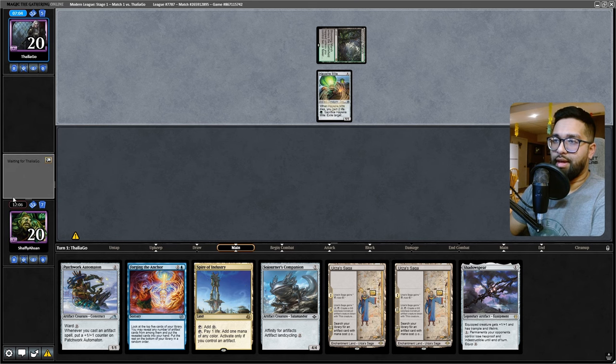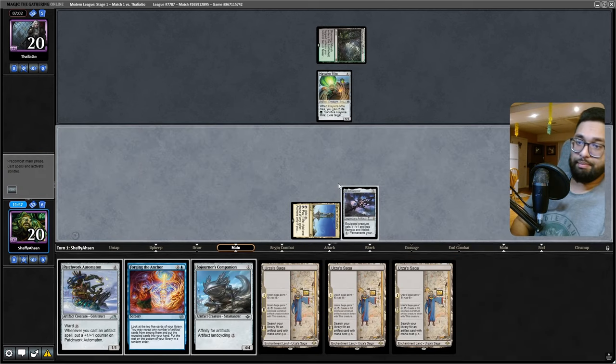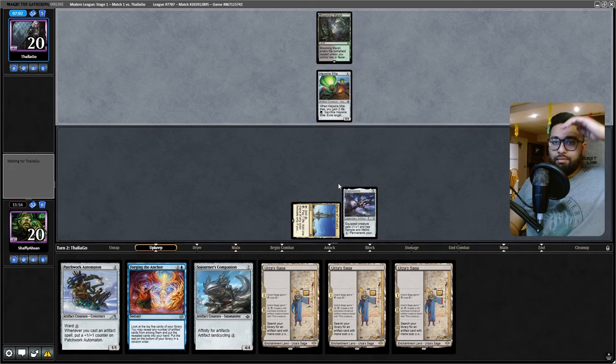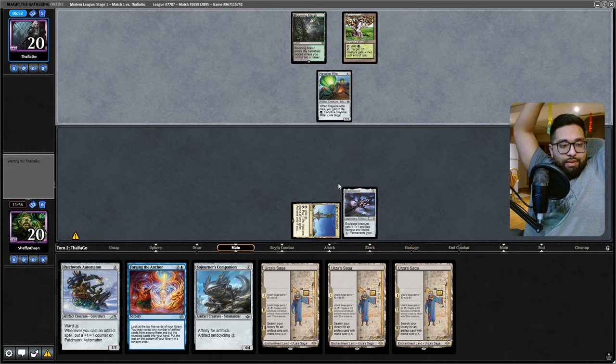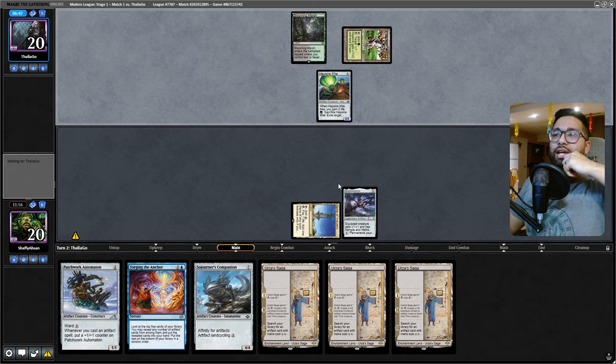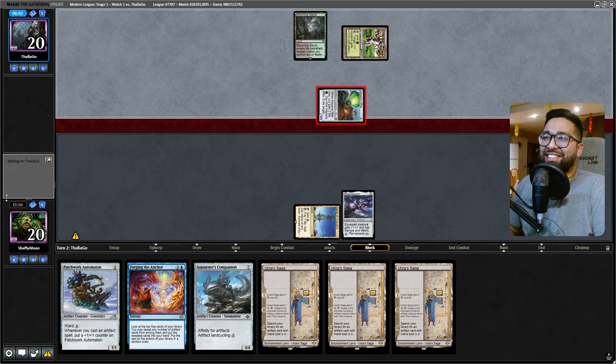I might just play out the Shadowspear and see if they get baited into exiling it. My land base doing this to me is insane. It will tap for artifacts though, we'll say that. Okay, Pendlehaven - swing for two! Am I playing against Infect right now? They'll hold that up - that's fine.